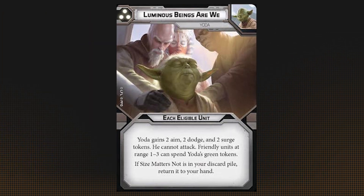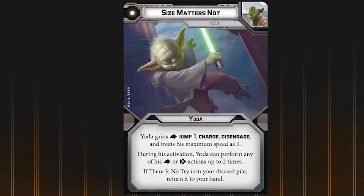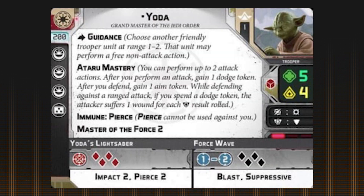Luminous Beings Are We is great for making Yoda a token generator. There Is No Try is perfect for when it's time to attack. Size Matters Not is useful to close the gap. Yoda's Ataru Mastery also works great to keep him loaded with tokens, helping him stay aggressive, especially with his unique ability to make two attack actions.